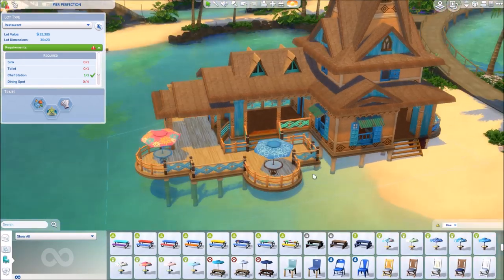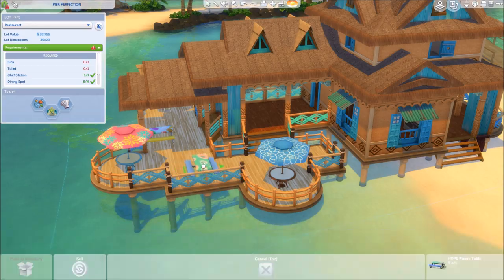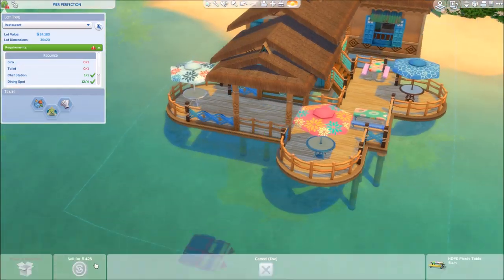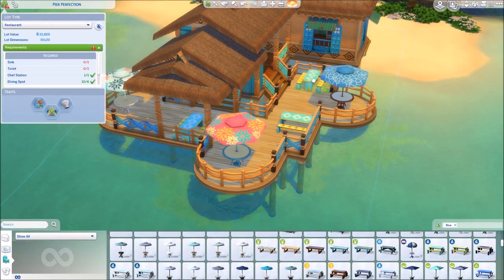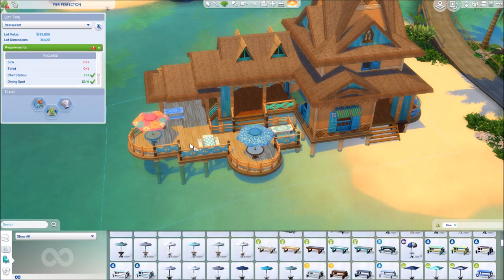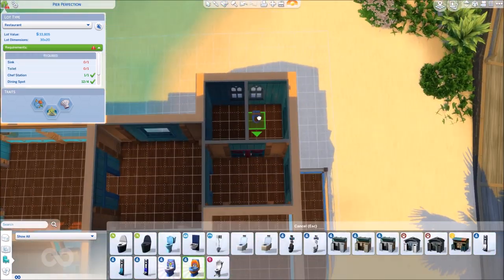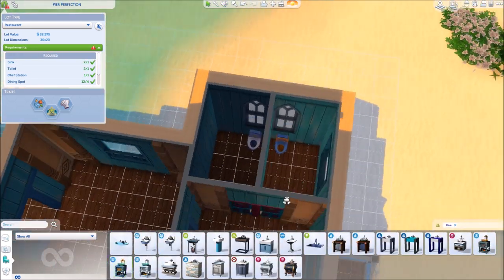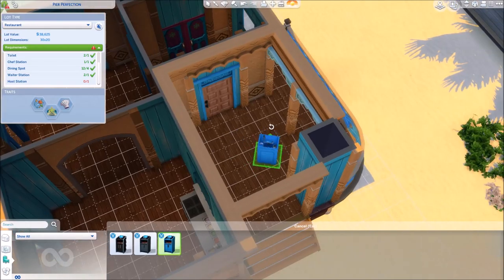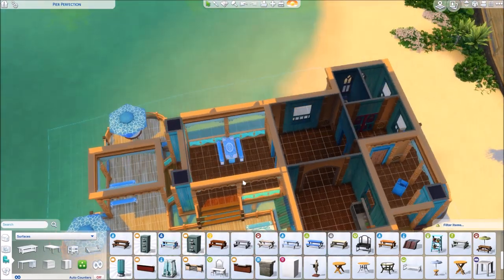Here we are with the deck. You can see that I popped up the information box so I know what objects to put in there — it is a working restaurant. Keep in mind that if you want this as a restaurant, you need the Dine Out Gameplay Pack. Since my boyfriend got the Origin Premier Access, it's included in that. So if you have the Origin Access subscription you get The Sims 4, Dine Out, and the Kids Room Stuff Pack. Lots of people have asked for a restaurant, so here we go.